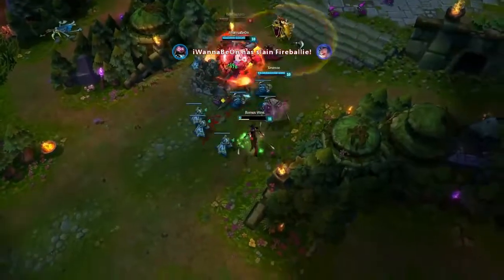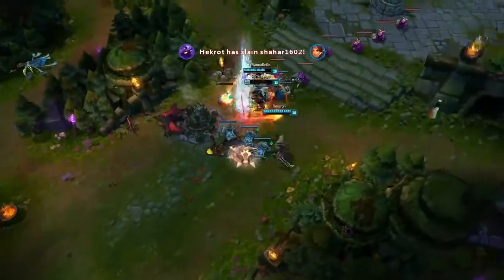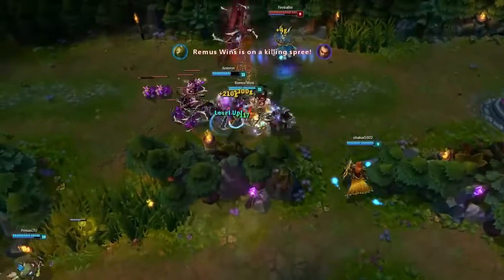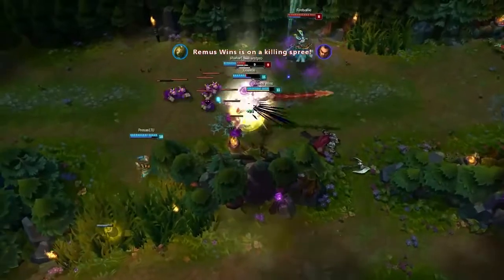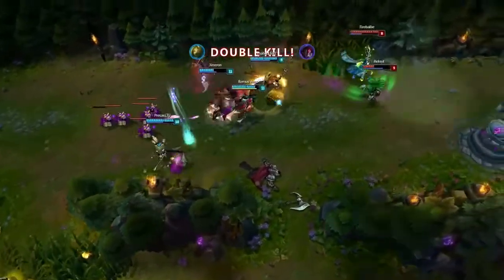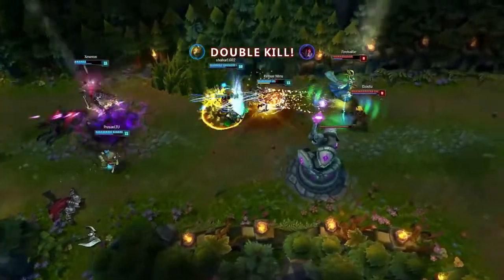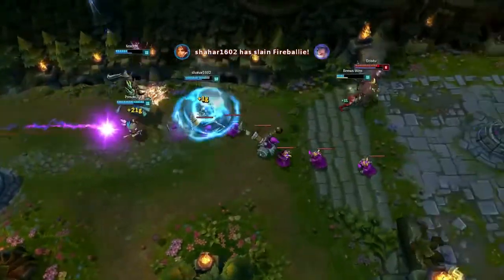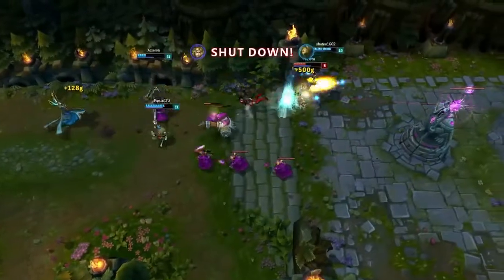Your sustain will keep you alive in fights most of the time. If not, you can get Guardian Angel as well, or pop Zhonya's to escape. Also don't forget to use Hextech Gunblade — it deals quite a lot of damage and slows the target, so it's easier for you to catch them.